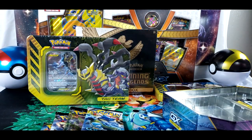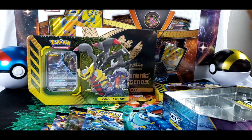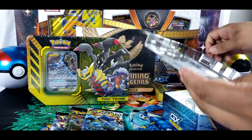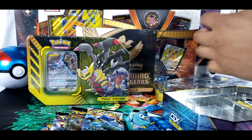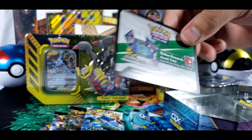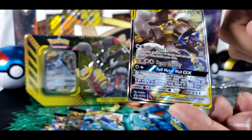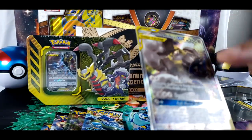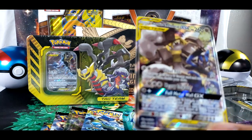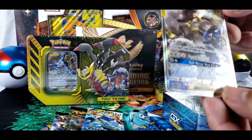I think this is like before the tag team packs, actually. Our promo card — it actually has a nice texture onto it — and a QR code. And our actual promo card looks nice. I actually like the artwork with Lucario in a stance and Melmetal in a stance too. And again, all these promotions have a special texture too.